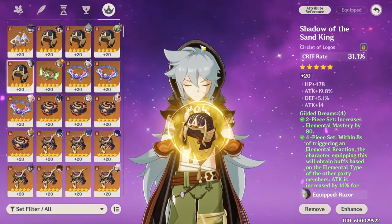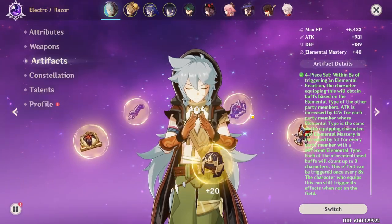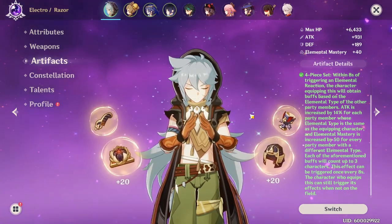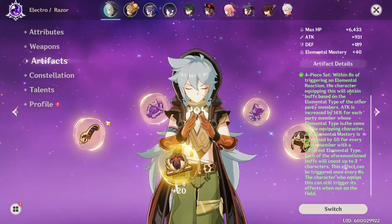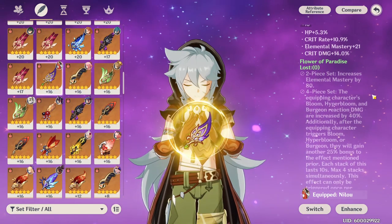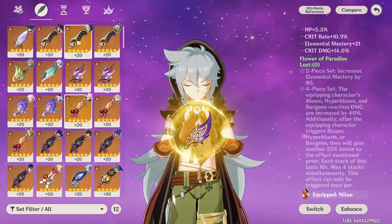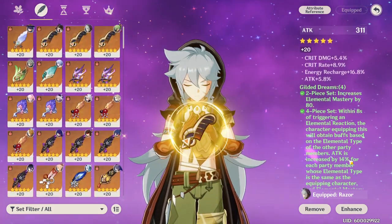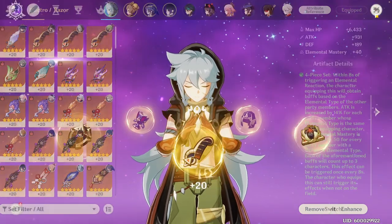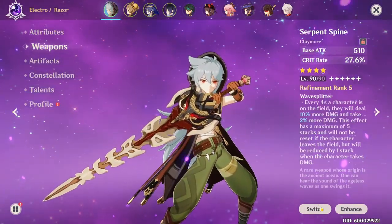Gilded Dreams gives you either Attack if you have same-element teammates, or a ton of Elemental Mastery if you have none of the same elements, making your reactions deal significantly more damage. The Sands should be Attack%, and your Circlet should be Crit Rate or Crit Damage for the best ratio. Substats should still focus on Attack%, Crit Rate, and Crit Damage. The Gilded Dreams is really what makes this build switch viable.